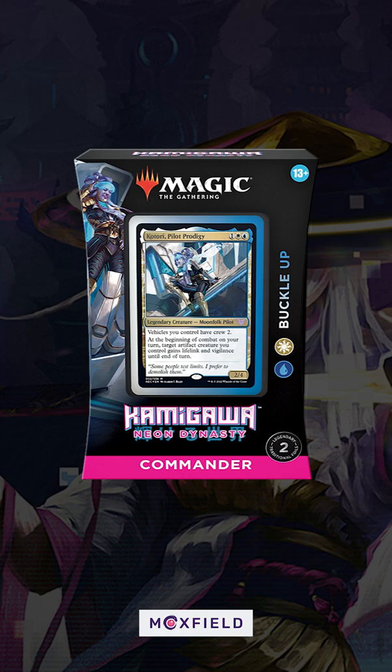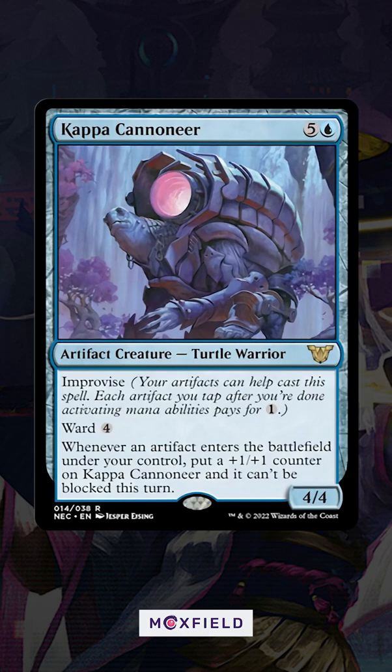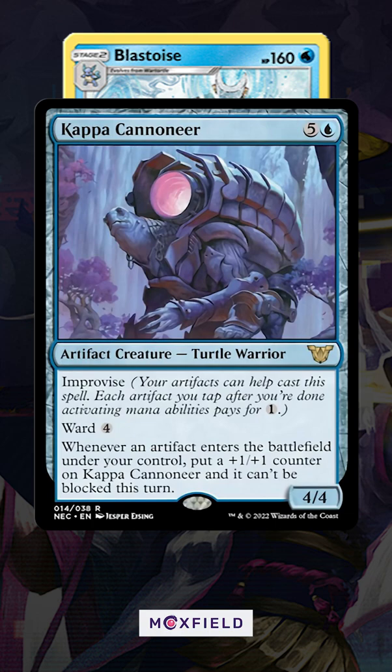Did you pick up the Buckle Up Precon from Neon Dynasty? You might have a hard time finding one since one of the Commander exclusive cards, Kappa Cannoneer, is lighting up Legacy right now.